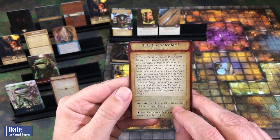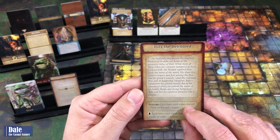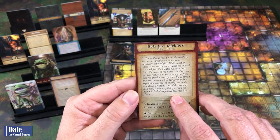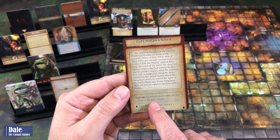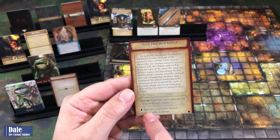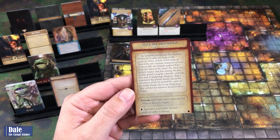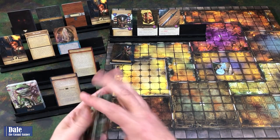While most of these tribes are constant nuisances to local civilized folks, the bloated warlord leads the worst of the worst. His sheer size garners respect and fear among the Frox, and his greed is exactly what the common Frox seek in leadership. However, his reputation has grown mostly due to his unnatural ability to control the worst of his bodily fluids.